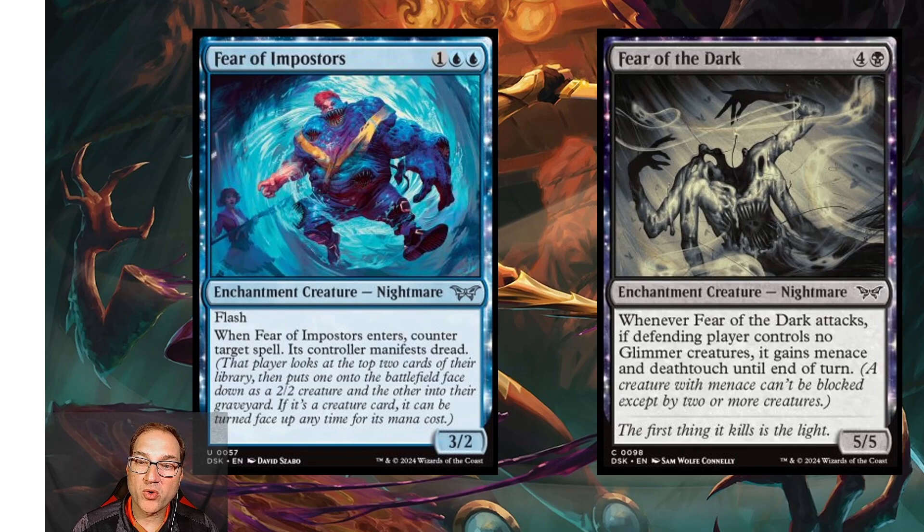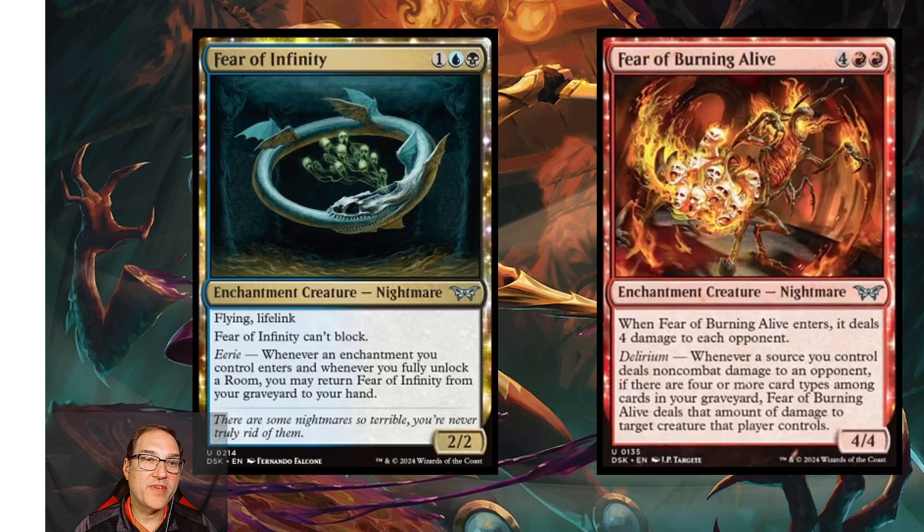Next we've got Fear of the Dark — for four and a black mana you get an enchantment creature Nightmare that's a 5/5. Whenever Fear of the Dark attacks, if the defending player controls no glimmer creatures, it gains menace and deathtouch until end of turn. For a common, this is a very solid limited card and potentially has some standard playability — a 5/5 with conditional menace and deathtouch is a powerful combination even at common.